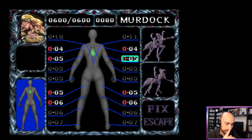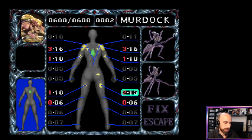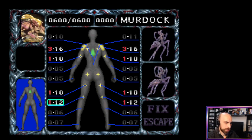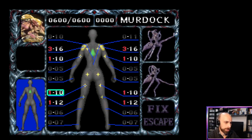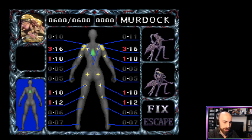These are all the weak spots. Let's protect ourselves here. If we put it here, we protect our ass cheeks as well. Do we have ass cheeks? Let's do it like this. I think we are protected everywhere now, and we have exactly zero points left. I think that's decent. Let's go.